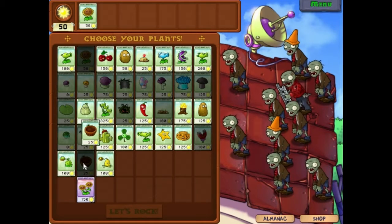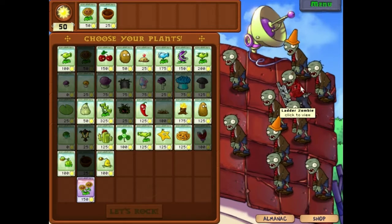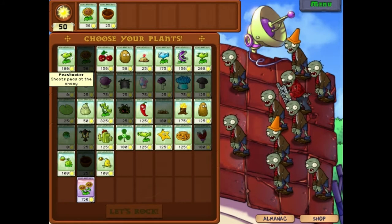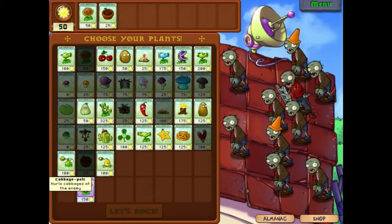I am on a roof right now. These are the zombies that you're going to be facing during the level. The ladder zombie I've never faced him, so I don't really know what he's going to be doing. Could be pretty dangerous, but we'll see. On the roof you need Pots to put the plants in, and you need these things to shoot.